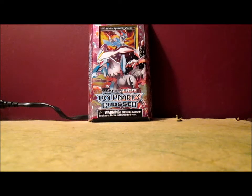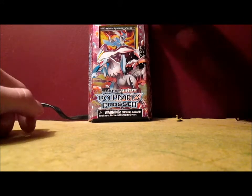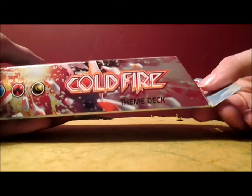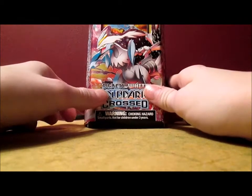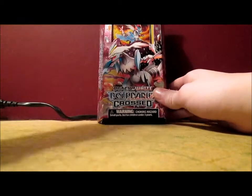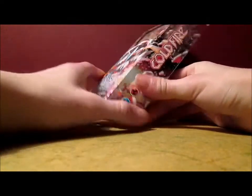Hey, how's it going everybody? It is Jake the Happy Snake here, and in this video I'm going to be opening up a Pokemon Black and White Boundaries Crossed theme deck — the Cold Fire theme deck. The reason why I got this theme deck is because it comes with a White Kyurem promo card, and White Kyurem is so freaking awesome.